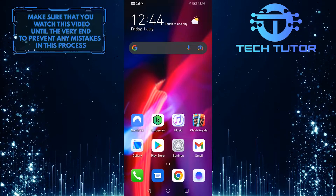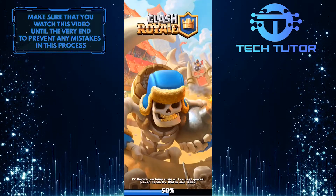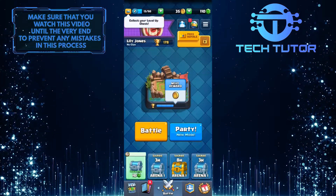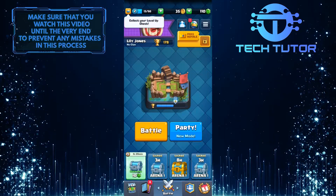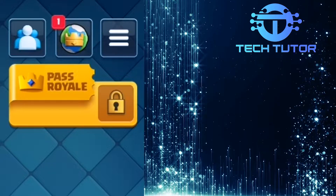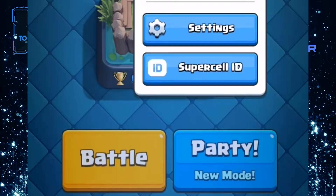First of all, open up Clash Royale. I am on my level 2 account to show you that you can get this badge at any level. Go ahead and tap on the three lines at the top right of the screen, and then from this menu, tap on Settings.